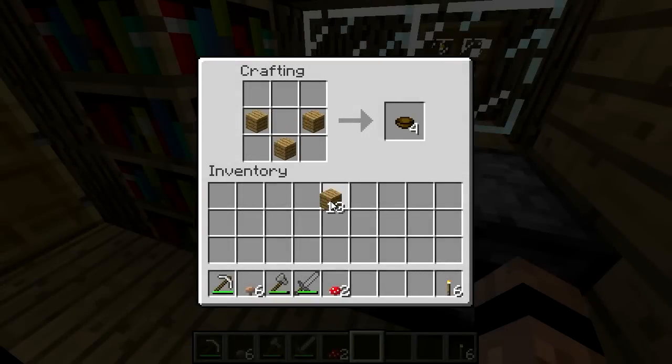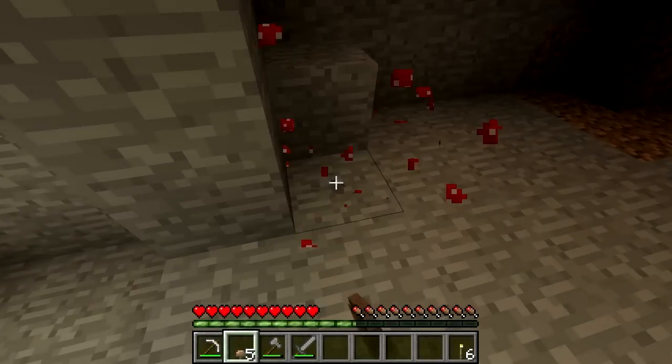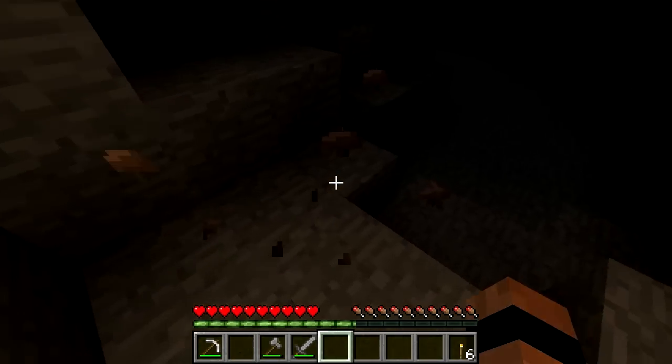Mushroom Stew is a food item in Minecraft made using a bowl and both a red and a white mushroom. It can be crafted in a couple of different ways.